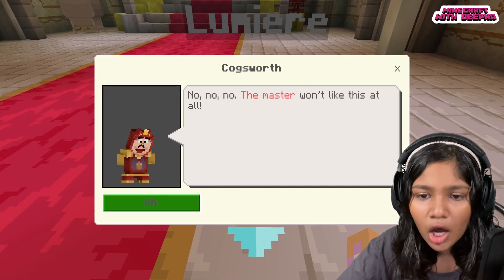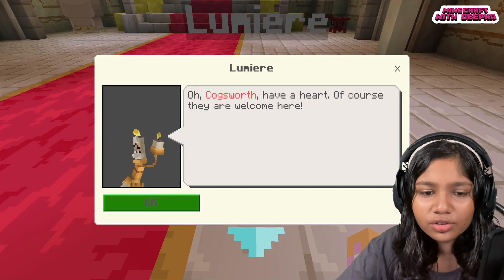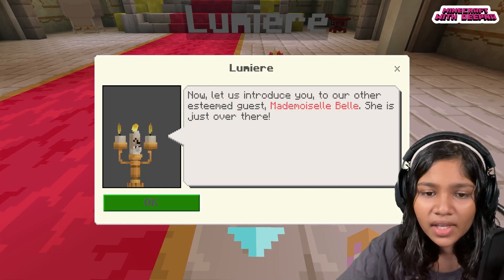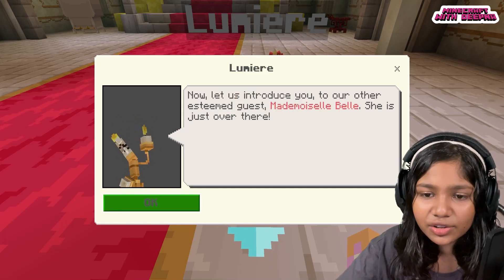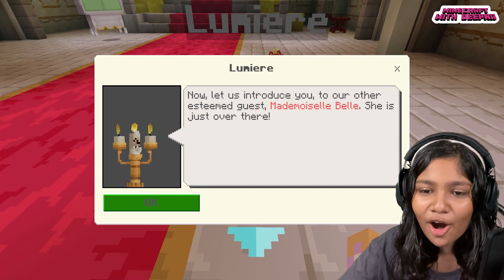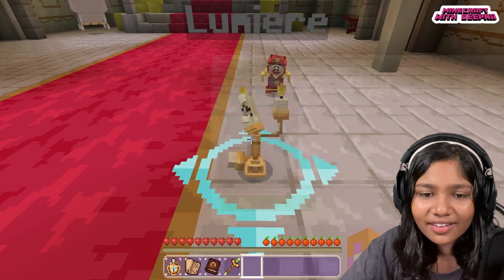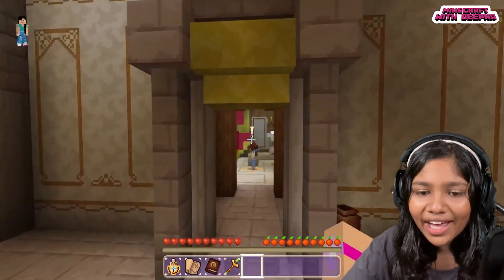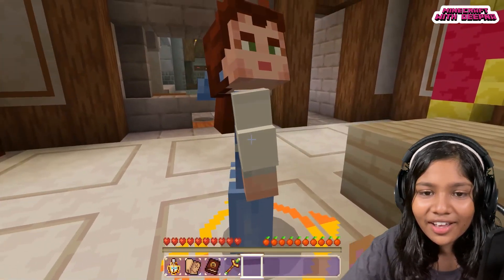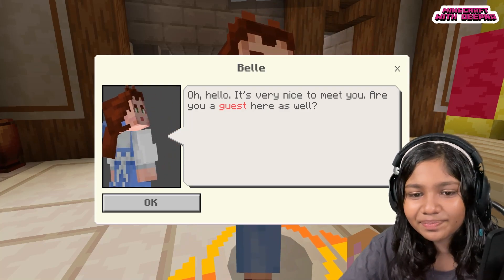Cogsworth and Mrs. Potts discuss: the master was not like this at all. But of course guests are welcome here! Lumiere: 'Now let us introduce you to our other esteemed guest — Madame Bell.' She is just over there. Oh my god, she's so pretty — she's even been put in Minecraft! Hi Bell!